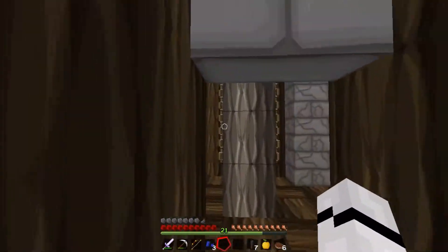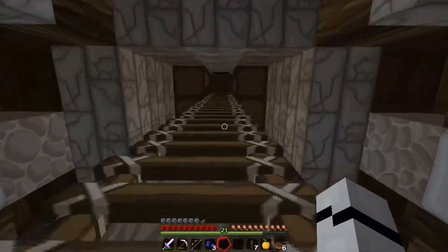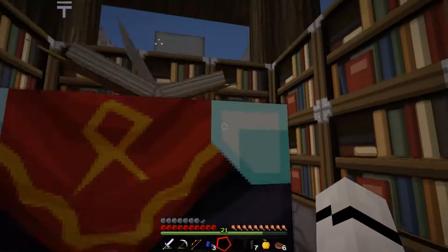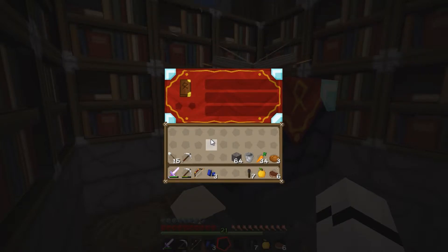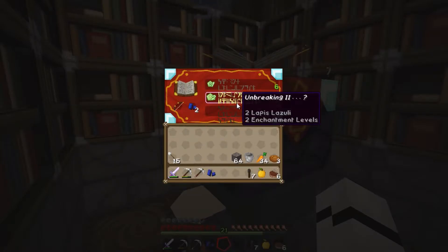We're going to have to use the town ender chest. That's something I need to make — an ender chest — because I can't really travel with an ender chest just in case I need something from it. Anyway, let's see what we can do with the bow first. It'll be 13 — unbreaking 2. We'll have to see what that is. We'll see what this one says first.